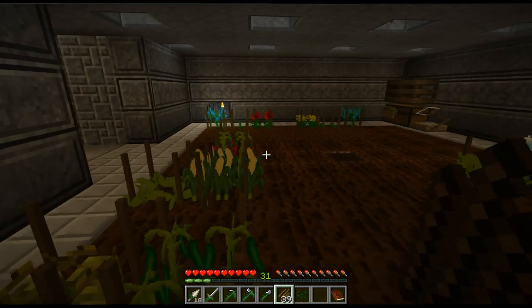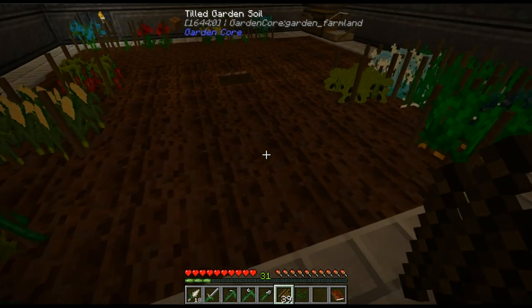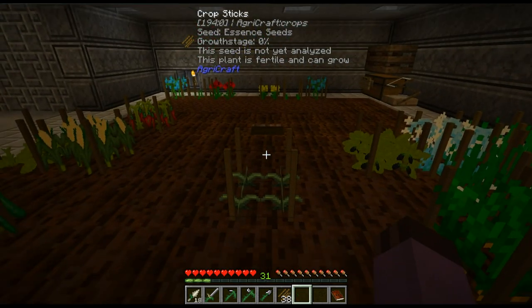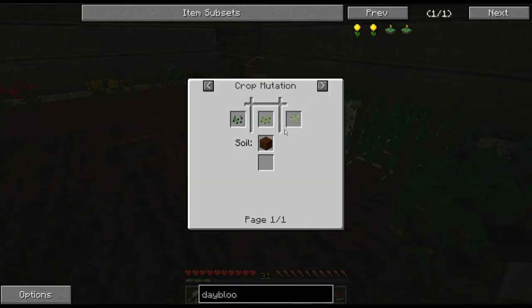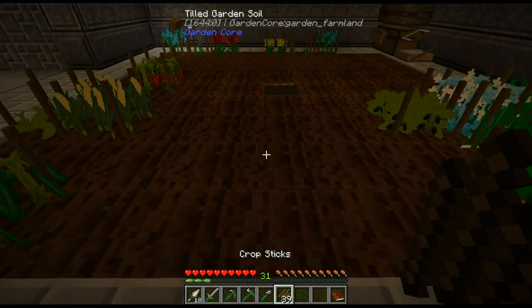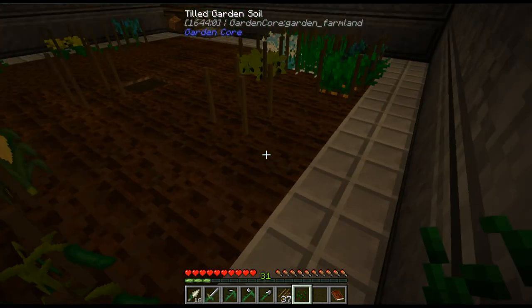We're eventually going to need to figure out a way of automating them. While they can be crossbred with sugar cane to get nature seeds, I don't think these can actually be bred backwards. Also take note — all magical crops specifically require tilled garden soil; they can't just accept regular farmland.